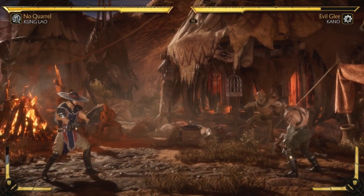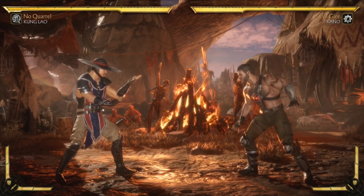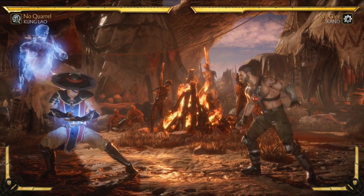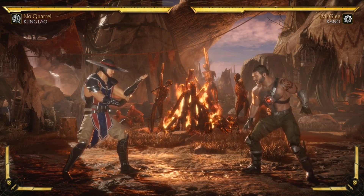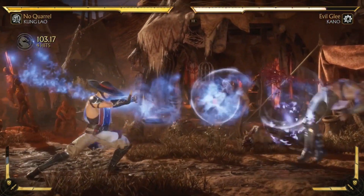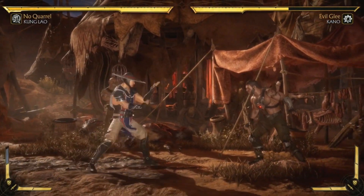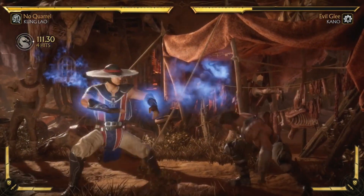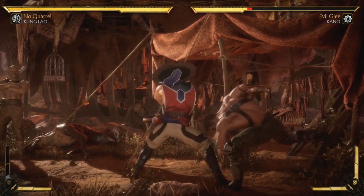He has a stance where he summons the spirit of the Great Kung Lao, and this commentator is a huge mark for the Great Kung Lao. From this stance he gets a projectile — if he does it three times it gets a crushing blow — he gets an anti-air, and a really cool low stomp that he can cancel out of.